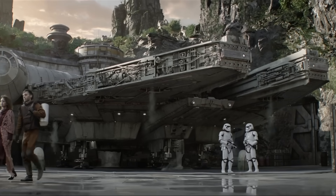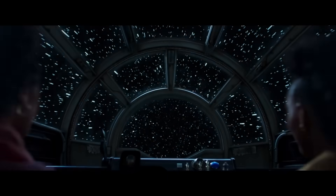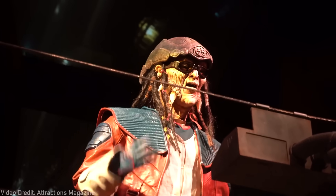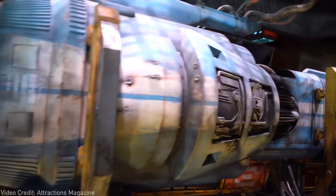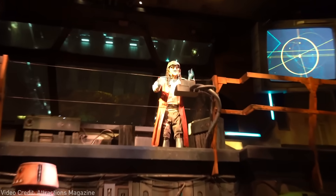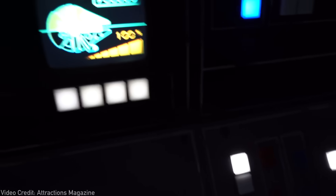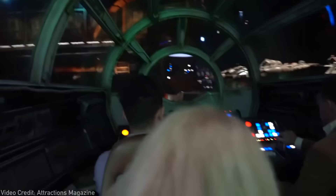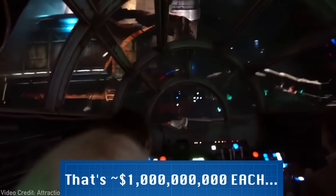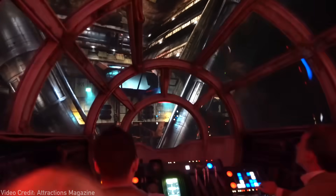Millennium Falcon Smuggler's Run is one of two iconic rides within Star Wars Galaxy's Edge, and quite possibly the most interactive ride Disney Imagineering has ever created. Featuring completely immersive and elaborate sets, a state-of-the-art animatronic, and so much more, it's no wonder visitors to Batuu flock to be employed behind Hondo Onaka's completely legitimate business venture that ships quality goods — totally not stolen — based on Black Spire Outpost. Given that Smuggler's Run was the first ride to open in the multi-billion dollar park expansion, guests have found that what lies within is far from the usual straightforward rides we've come to expect from Disney.